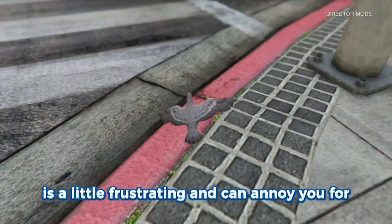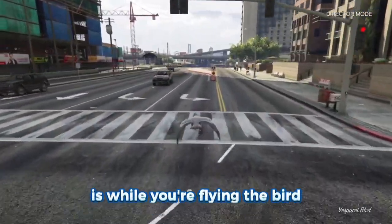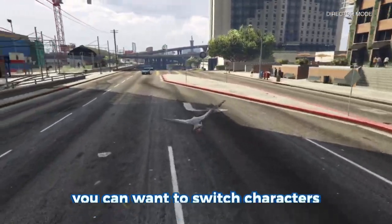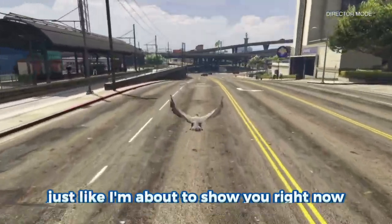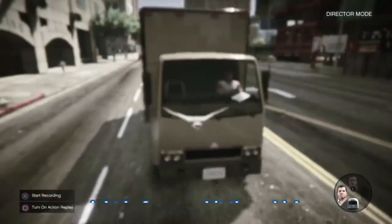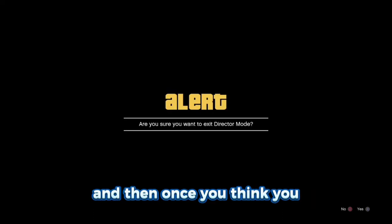This next part is a little frustrating — it took me about ten minutes to get it right. While flying the bird toward any moving vehicle that is coming toward you, right before you hit the vehicle, switch characters or quit Director Mode. Wait on the alert for about 45 seconds so that the bird dies, and then accept it.